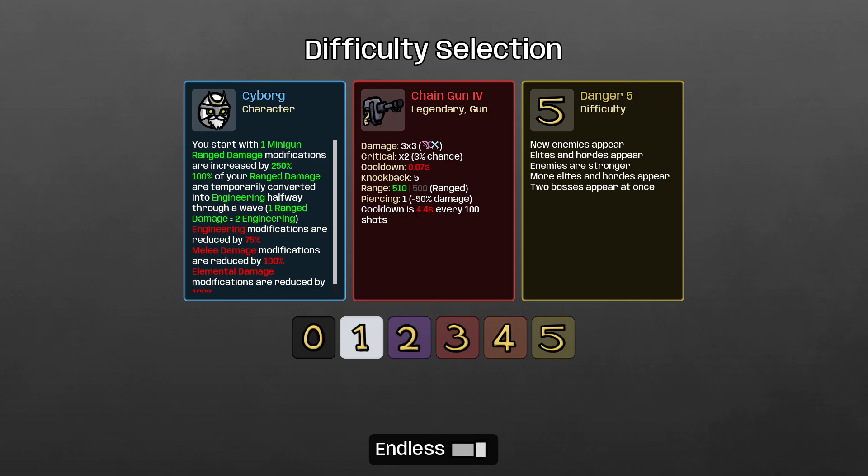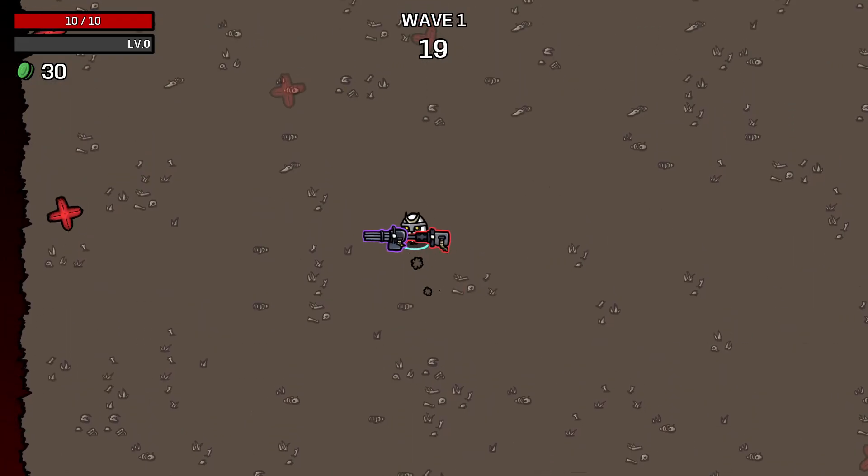Hello everyone, welcome back to some more Brotato. We're going to be testing out the legendaries. Someone mentioned the King Arthur run, and I really don't know what I'm gonna do for that, but I'll figure it out. Mr. J Taylor suggested chaingun with Cyborg because the character uses both. I also want to say thank you to Cheers Cliff and Fusion Garrett for all the comments. Hope you guys enjoyed the endless video. We're gonna start this run with the chaingun.